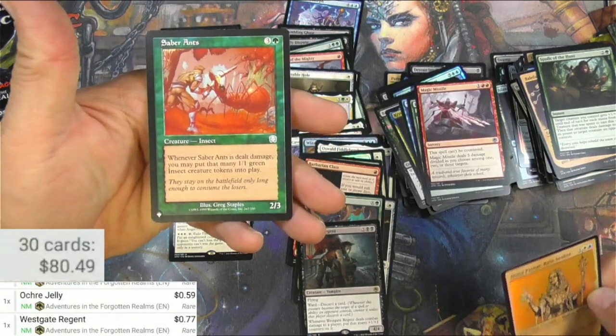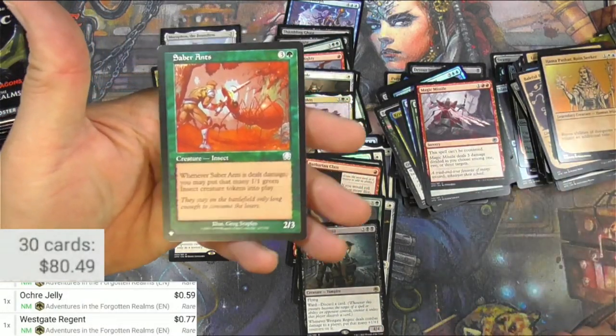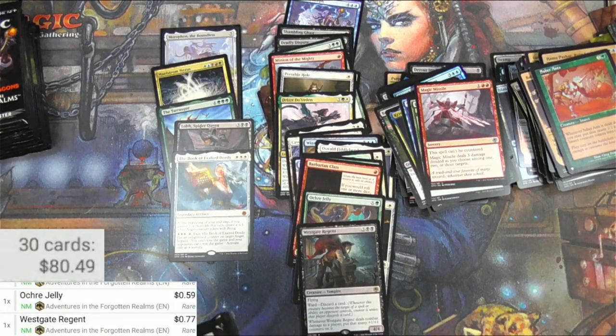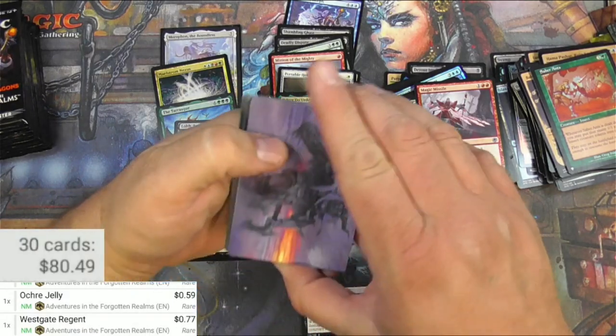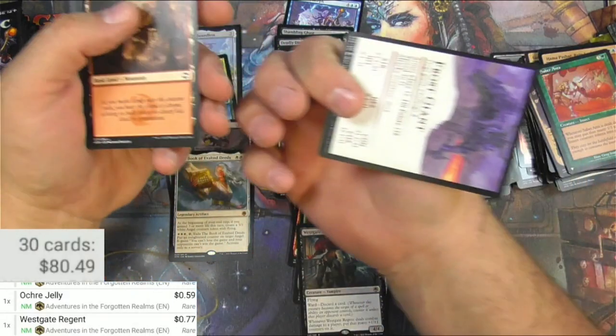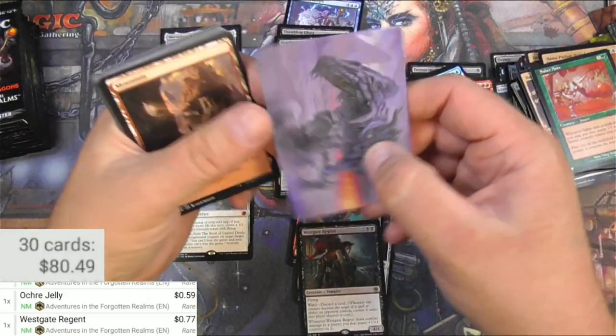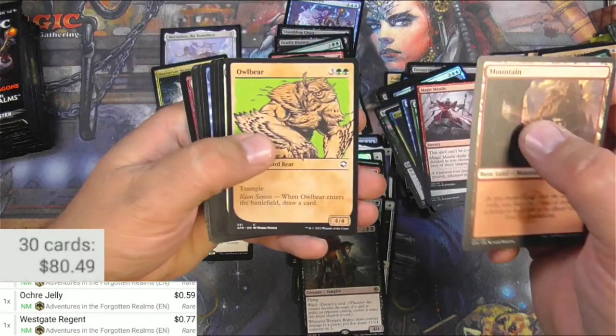We got a foil alternate and Sabre-Tooth Ants from the list. It's actually a Frost Ant — that's cool. I do like the stat block on the back. That's a flavor win.